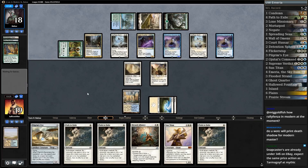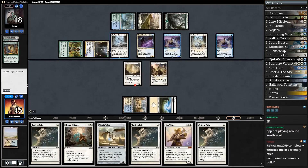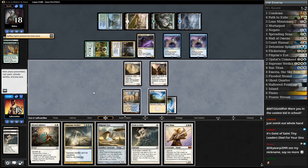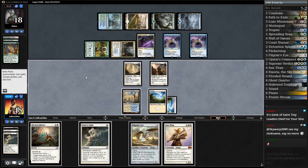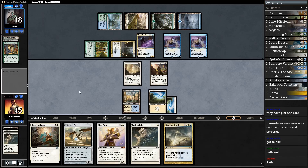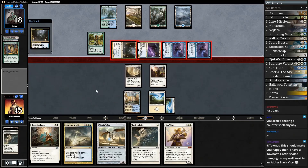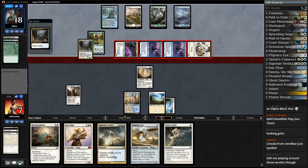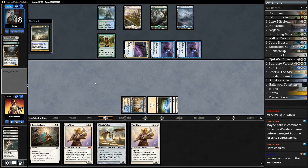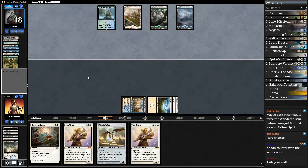Pass the turn. I'm feeling a Collected Company — yep, there it is. Mausoleum Wanderer, another Selfless Spirit — good god! We are going to need some good running here. Opponent attacks with the Geist, we block. Path the Selfless Spirit. Wow, opponent lets it go. Path the Selfless Spirit — oh my goodness, we are so close. Do we just Path right now? I think we just pass. This also means if our opponent has another Selfless Spirit we don't just lose. Opponent goes full out attack — we block the Geist, take eight.